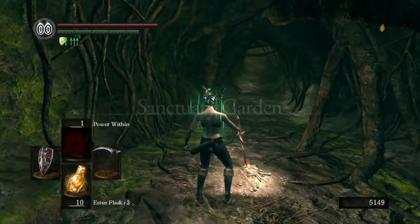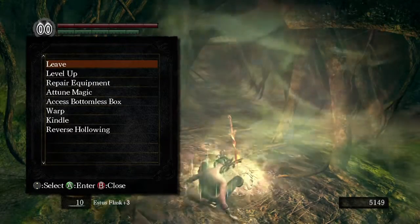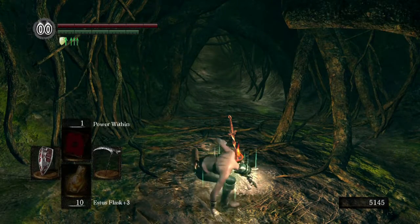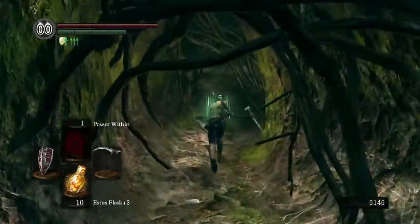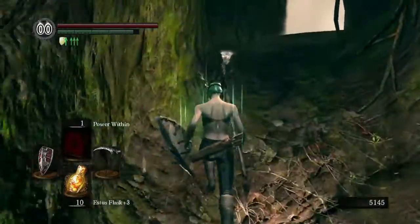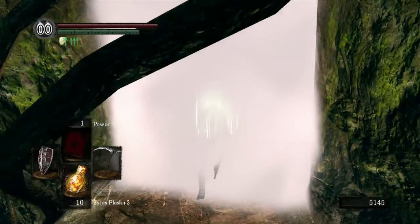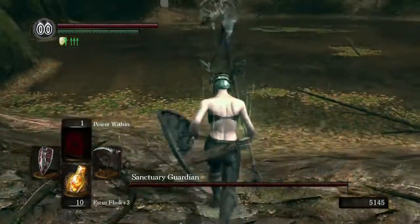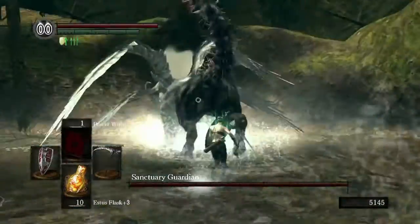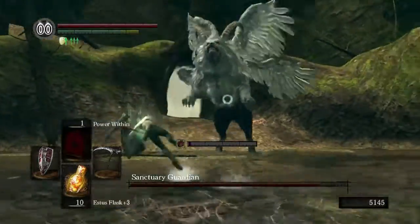Here we go. The Sanctuary Guardian — or rather the Sanctuary Garden, which is guarded by the Sanctuary Guardian. Not confusing at all. This is actually the first enemy we've fought since I started recording that has a tail weapon that can be cut off. So we're going to try, though I don't know if I'll be successful because it can be kind of hard. I actually should have kept the rest of the Iron Ring equipped.